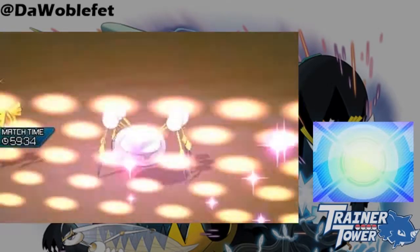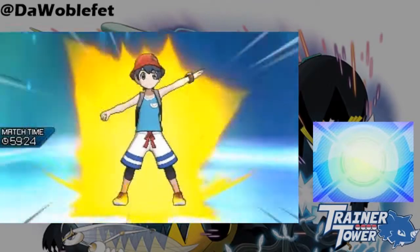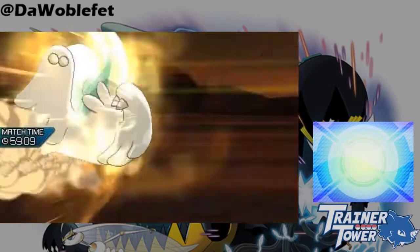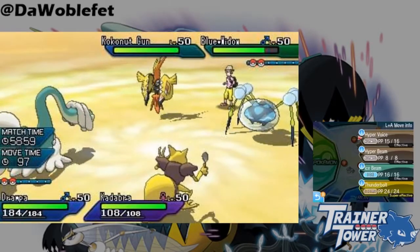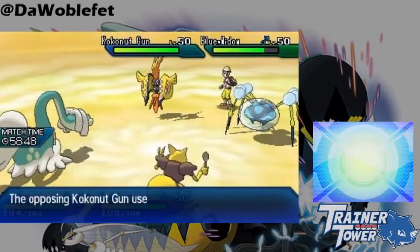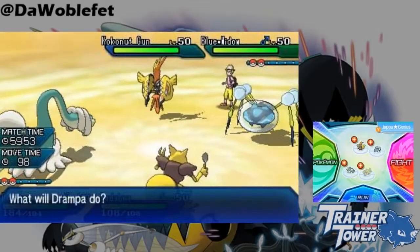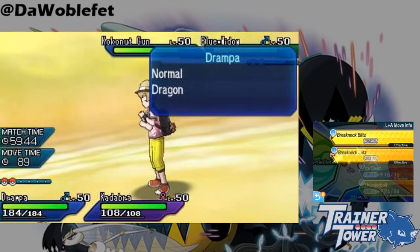It doesn't matter if the base of the Z-move is Single or Double Target. For example, Drampa here knows both Hyper Voice and Hyper Beam, but both are reduced when used into a Pokemon protected by Wide Guard. Here, I show Hyper Voice after Z Hyper Voice, just so you can see that the damage of Hyper Voice is greater than that of Z Hyper Voice, indicating that it has been reduced. Additionally, it doesn't matter if the Z-move is used into the Wide Guard user's partner. As long as Wide Guard is active, the damage is reduced.